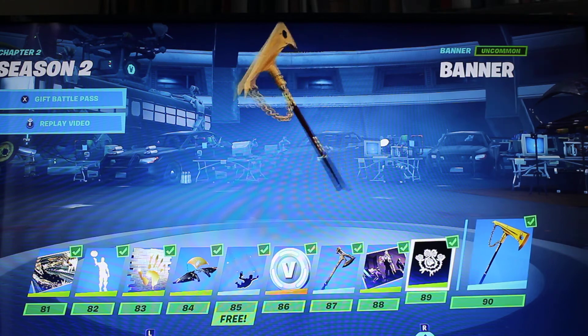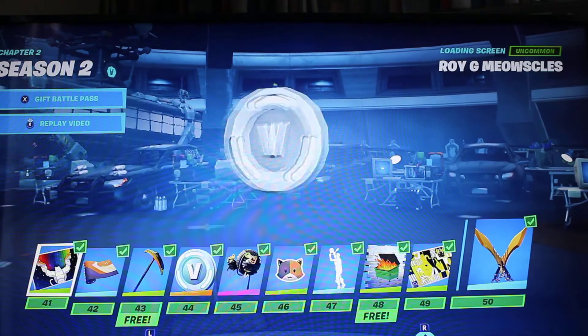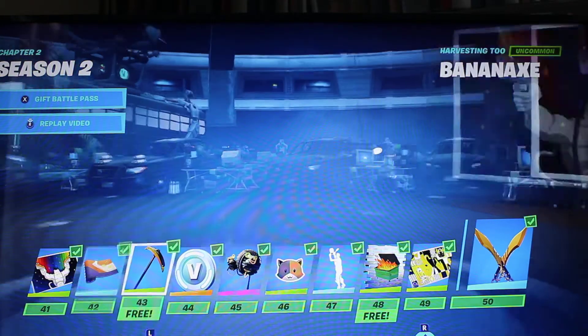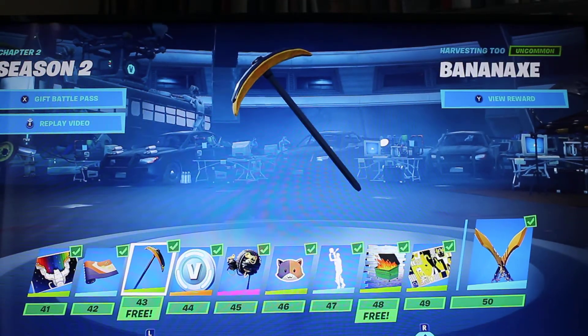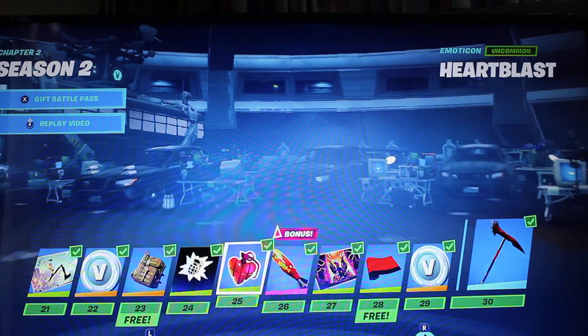As for stuff you can get from the current season's battle pass used in this video: the Banana Axe is at tier 3 and requires the battle pass — it's free with it. I'm not sure if I used anything else from this battle pass though.